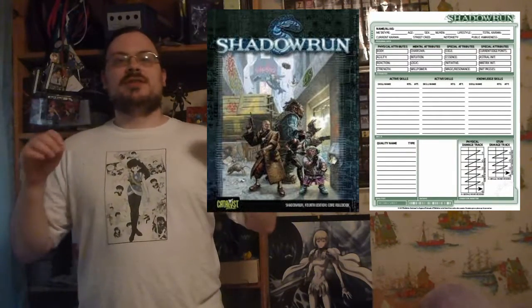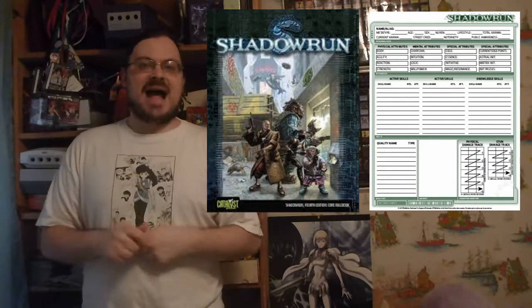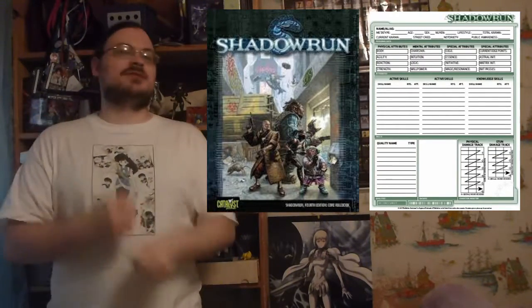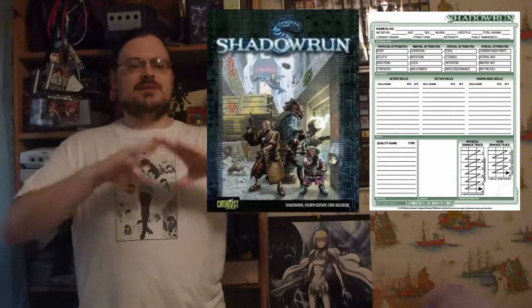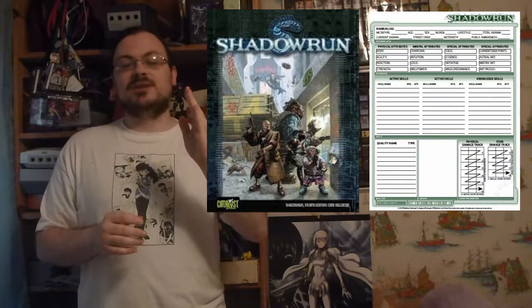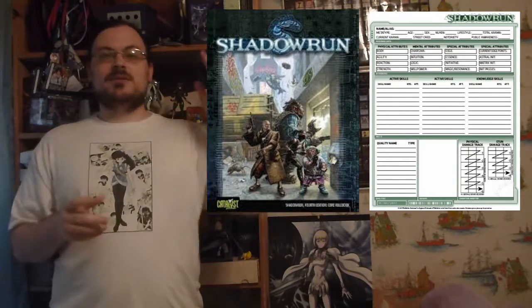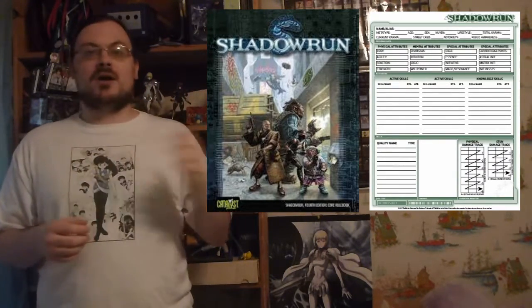Ballistic is for things like bullets, bolts, and arrows — more sudden point-of-impact protection. Impact, on the other hand, is for things like punches, kicks, melee attacks, and explosions — more broad-based hits. When you're looking in the book and it's talking about armor, in parentheses it will have one number slash a second number. The first is ballistic, the second is impact — listed as B slash I.